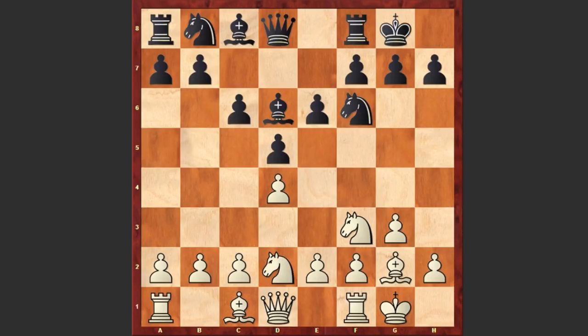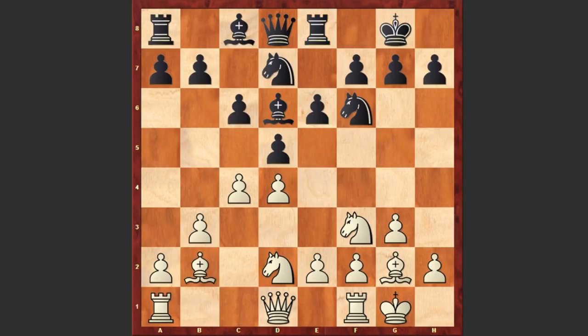Nd2, black castles kingside, c4, Nd7, b3 — white is fianchettoing the second bishop — Bb2 and dxc4.